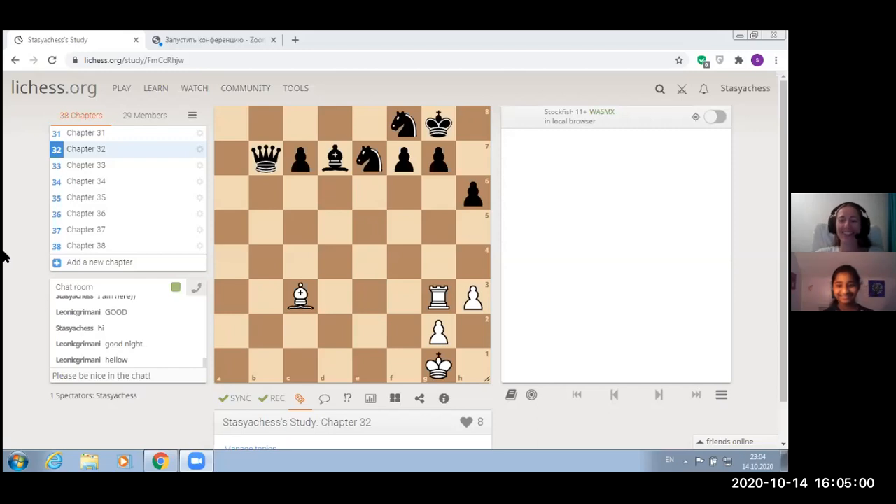Hello everyone! Thank you for inviting me. Today we're going to start with the puzzles. The first topic we will discuss is a windmill. In this position you can all see that black has some extra material, and of course white would be happy to get this material back. Let's think what white can do — how is it possible to win? What ideas do you have? Before we tell you the answer, we can let you all think.